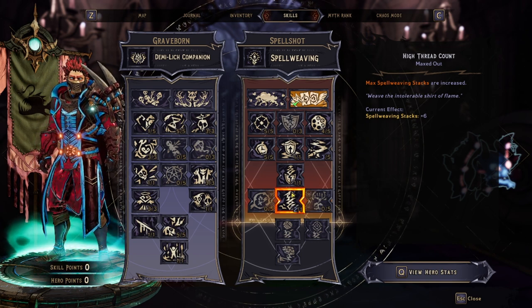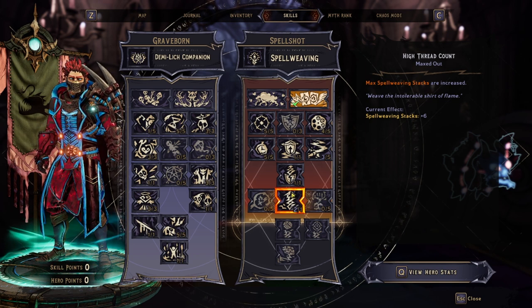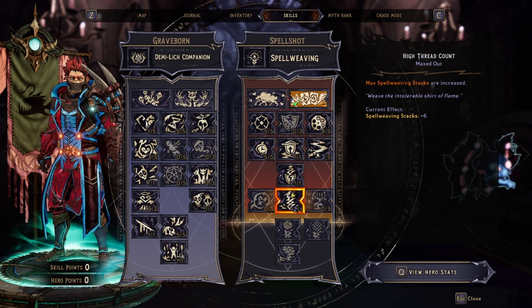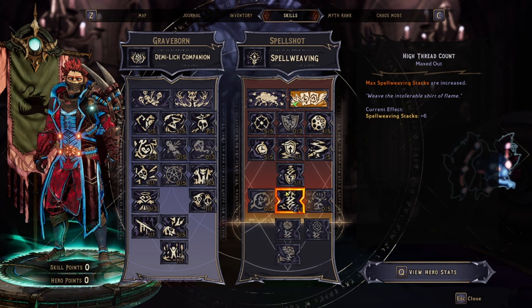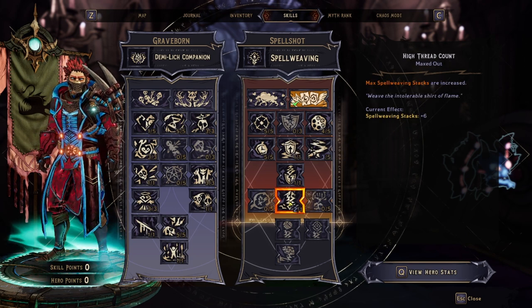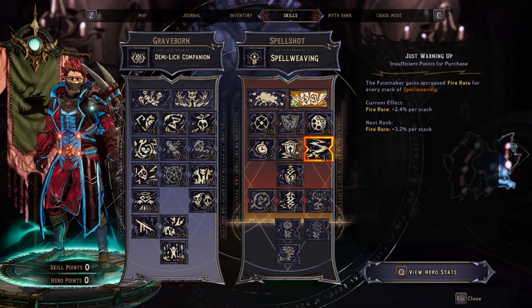One point in High Thread Count gives us more Spell Weaving stacks — remember, each stack is 63.3% spell damage, so more stacks means a lot more damage. We have three points in Just Warming Up and one extra point in High Thread Count. The armor we're wearing is mainly for High Thread Count; the three points in Just Warming Up are doing nothing for us.